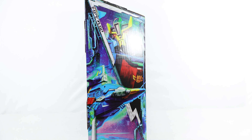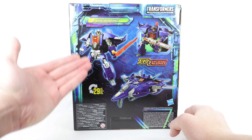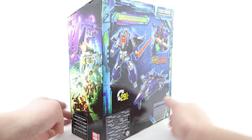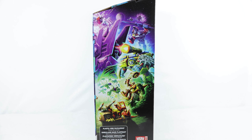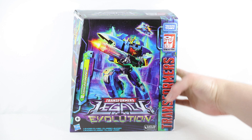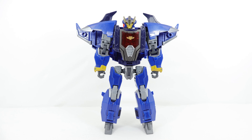On the back of the box, the figure transforms in 29 steps. There's a product shot in robot mode, alt mode, and showing off his Evo Fusion gimmick. On the final side there's half of the Legacy Evolution artwork — put both boxes together and you can complete the artwork. That's pretty much it for the packaging, so let's now get into the review.